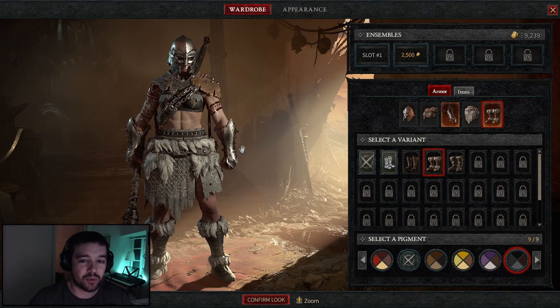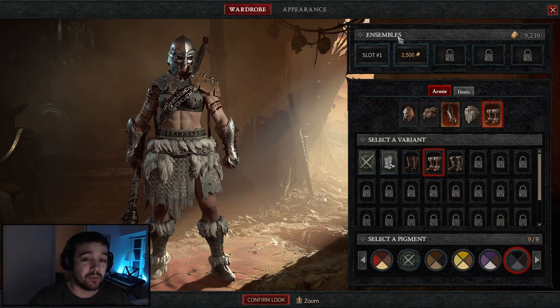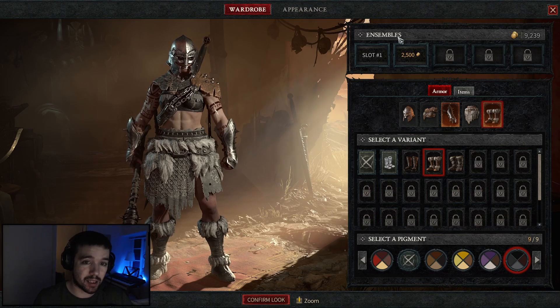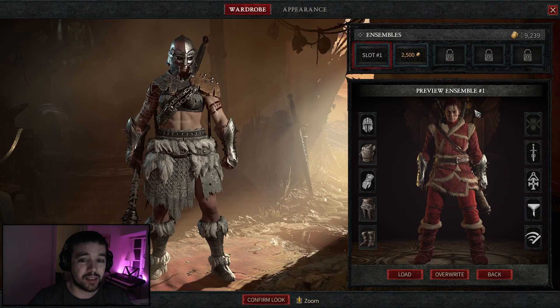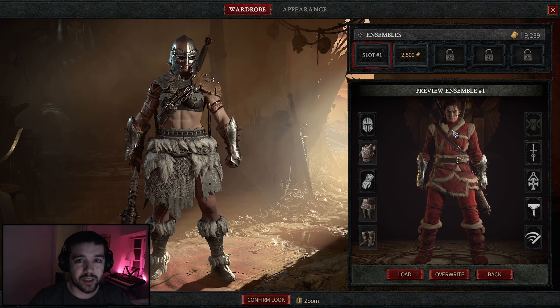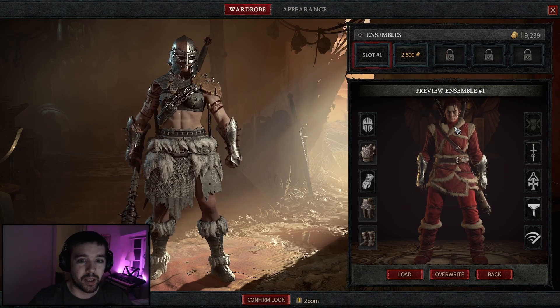I'll take gray for this piece as well, so now we have a pretty cool set. Now what you can do is save this set. At the top you have save slots — if I click on slot one, you can see this is the slot I have saved right now. I have a set saved here but I don't want it anymore because it looks like Santa Claus.